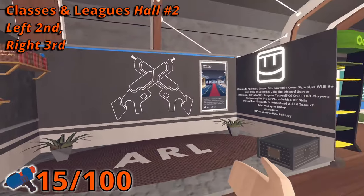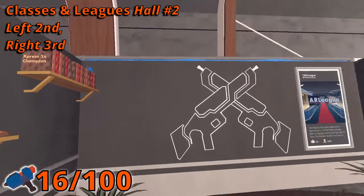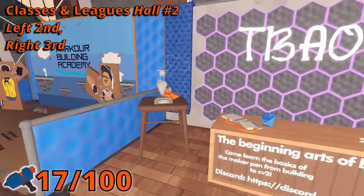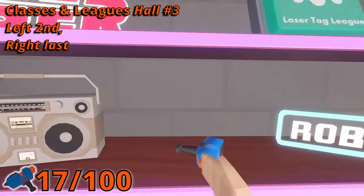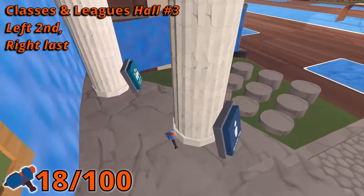In room two, Maker Pin three is in the second booth on the left, on a high shelf on top of books. The fourth is in the third booth on the right side, in a trophy character's hand. In room three, in the second booth on the left, sitting on a shelf is the fifth pin. The sixth pin is in the last booth on the right side, behind the right middle pillar.